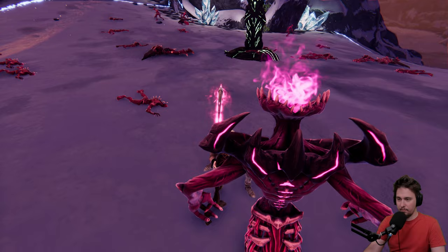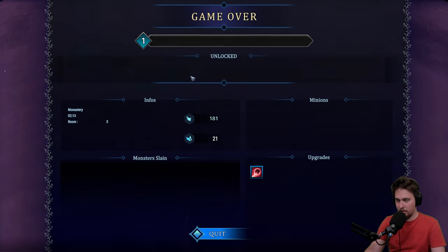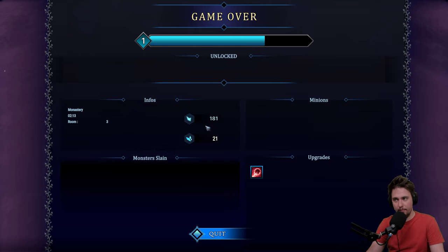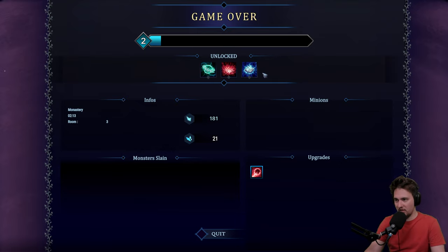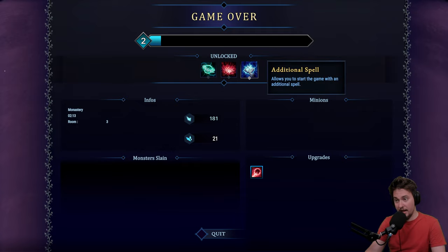I didn't have the space — what the hell is wrong with your hand, bro? So we died. That was quick. We unlocked something: bone shield — that will be nice — shattering strike, and an additional spell.